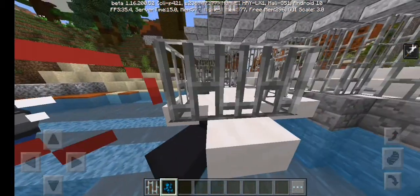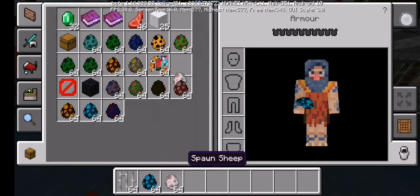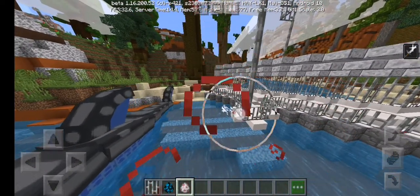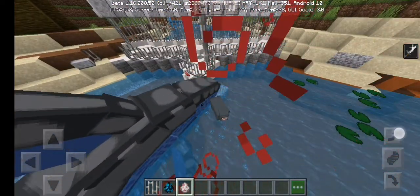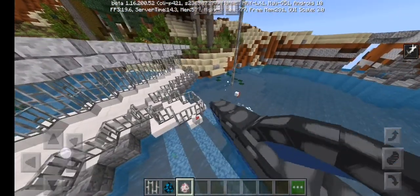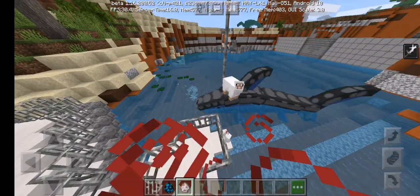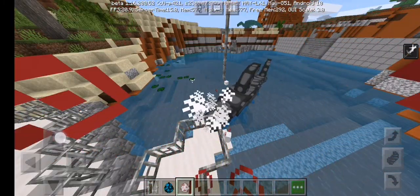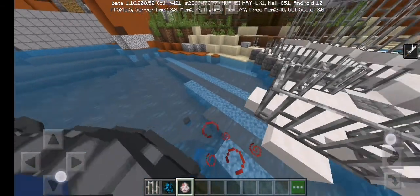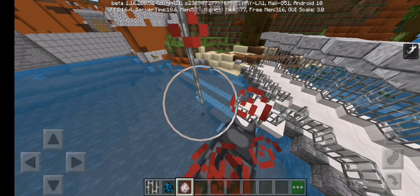Oh my god, you stupid flipping sheep. This is the thing I don't like about sheep — sheep are extremely idiots. Something wants to eat them, will it? See, look: when the sheep is on the invisible barrier block, he tries to attack the sheep.